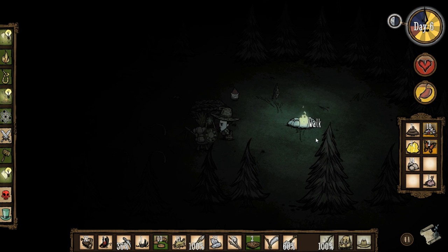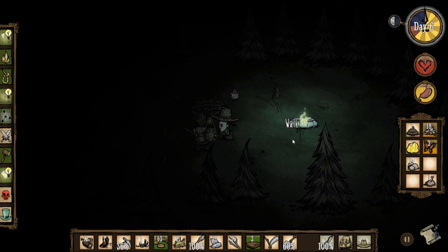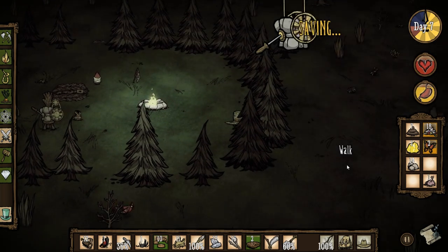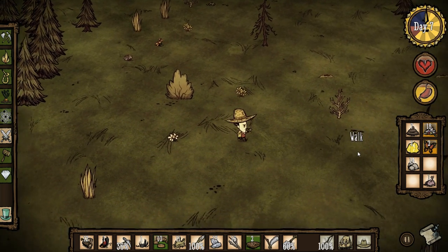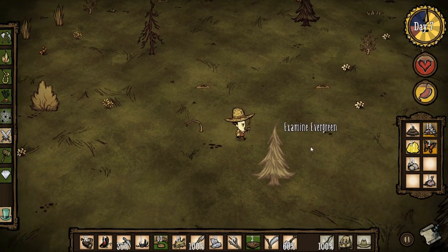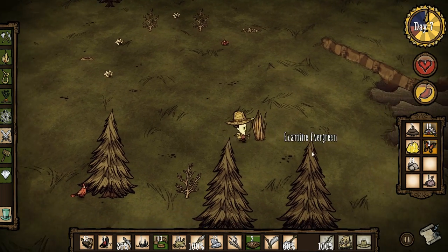We'll get some fish. Where's the ocean? It's to the right, isn't it? Yeah, it's nearest there I think. Let's go there then. Oh, saplings — we're actually running low on them. It's the grass and the wood we're running low on. Fish!